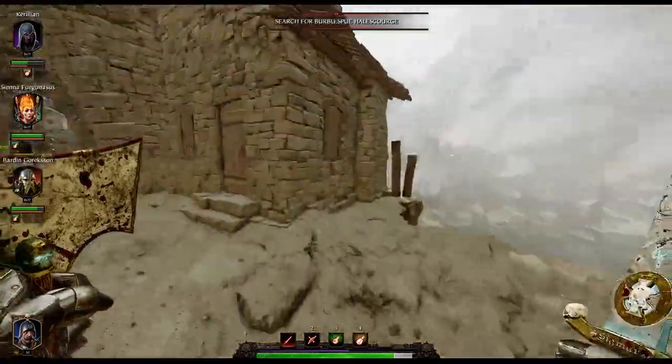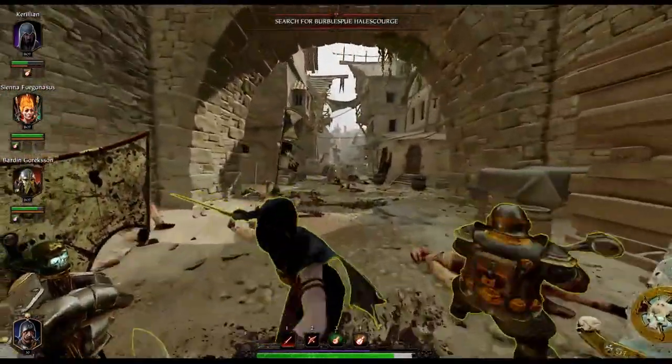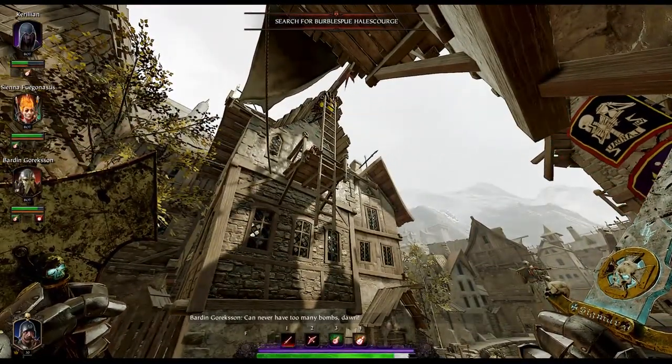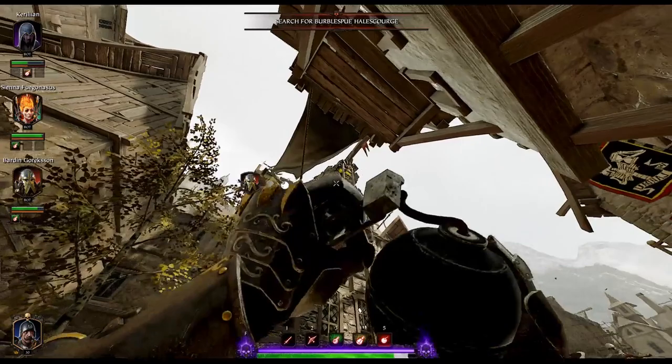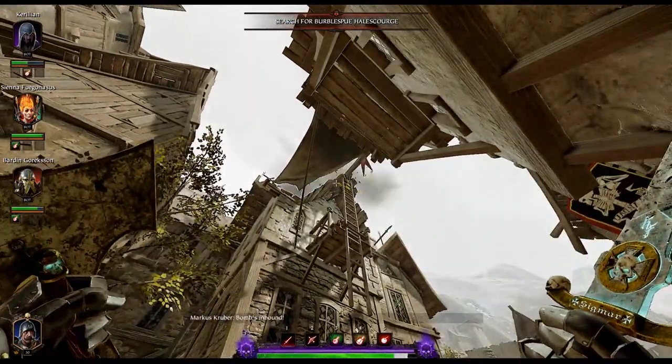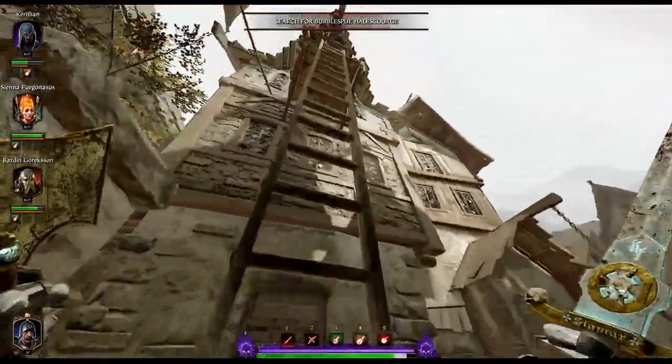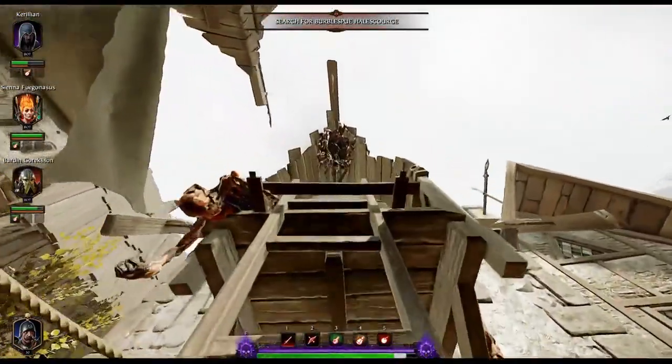Your next grimoire is immediately after that. When you enter the town, stop right here, look up left and make sure you've saved a bullet to shoot that Nurgle bubble up top. If you don't, you can chuck a bomb at it. Once the ladder has fallen, you can climb up there and collect your second grim laying out in the open for you.